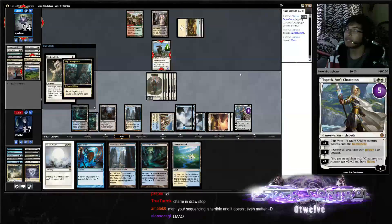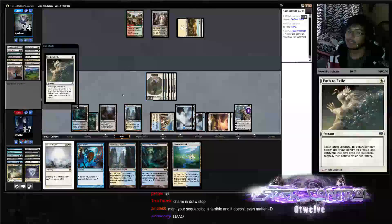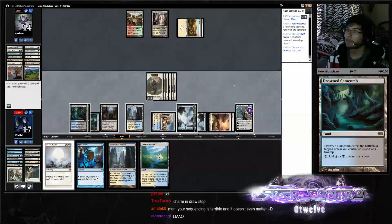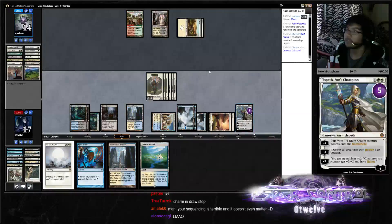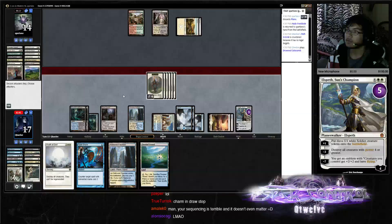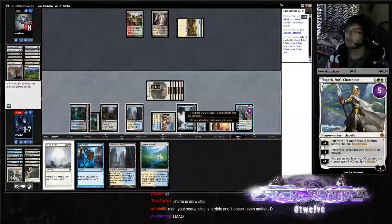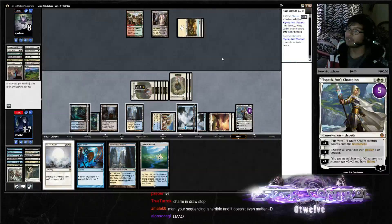We're just going to town now, yolo everything. He has one guy in hand. Large round Catacomb. We have an Elspeth activation — can't forget. Put three more tokens on the field. Yeah, now that you've pointed everything out Amaleko, I do see how my sequencing is terrible.